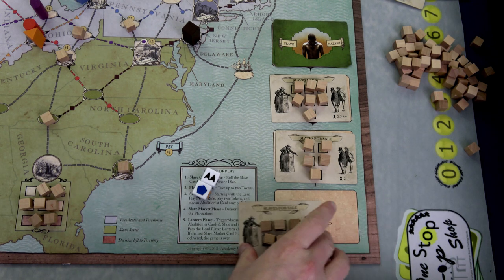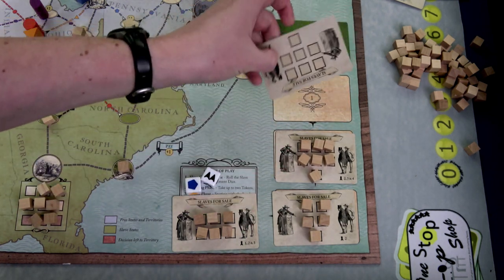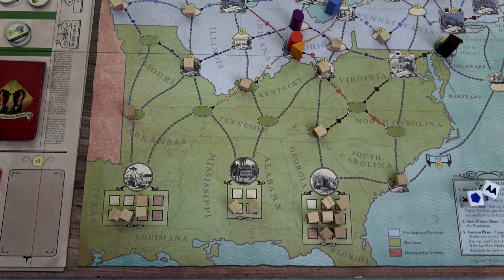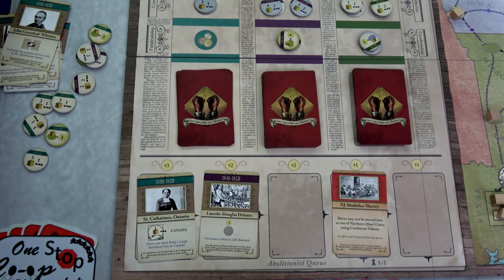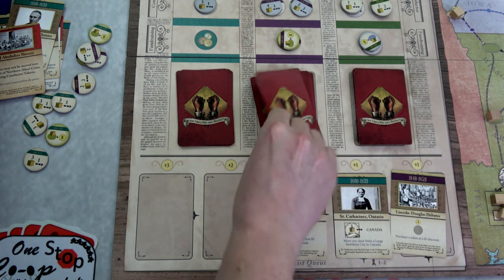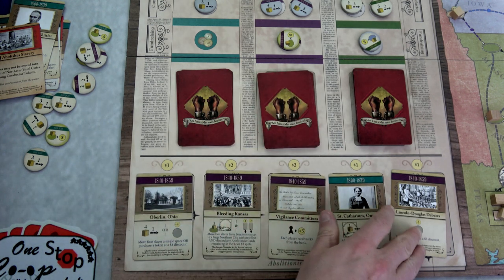Now we have to place six slaves out onto the board. We flip the next card — another seven. We'll seed these into the plantations: two more here to fill this one up, two more here, and two more here. I'm going to need a lot of movement next round. In the lantern phase we discard this card, move these two all the way down, and refill. Come on, be a good one — yes! No opposition cards. Hopefully this will be a good round. We'll have our preacher become first player.